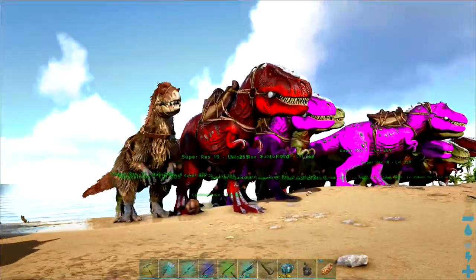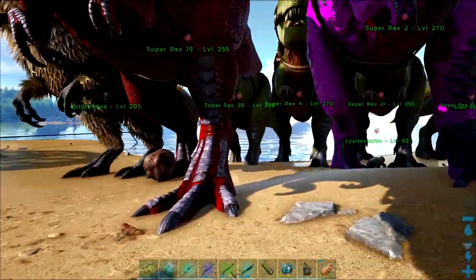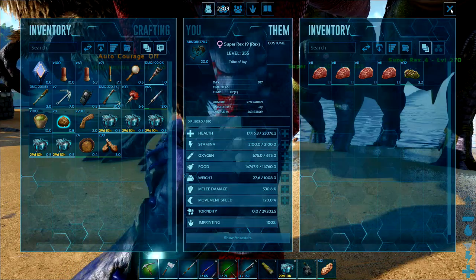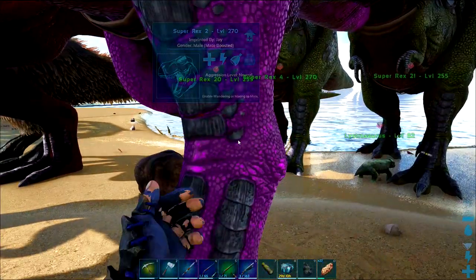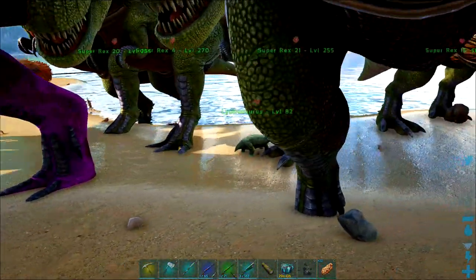Before we get to them, I just want to show how we're getting on with the Rex army. We have 21 Super Rexes ready to go. I think I've crafted 14 of the Ascendant Saddles, but I've run out of both hide and metal now. So that is a real grind getting these saddles together, but we're getting there, so we just carry on.